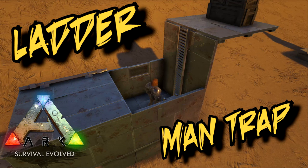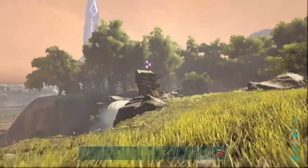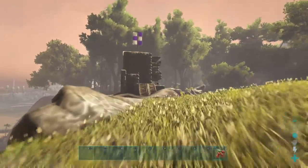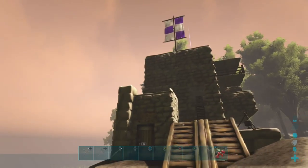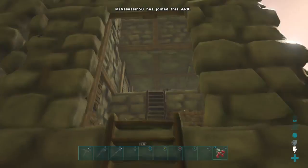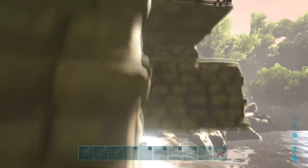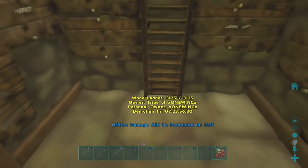G'day guys, so as promised here's another trapping video. People requested I do this after I first showed it on the Witch's Sickle quest — it was the last stage where they had to run up to this building, look inside, and when they jumped in to try and use that ladder, they found the ladder wouldn't work for them, so they were stuck down the bottom of the tower.